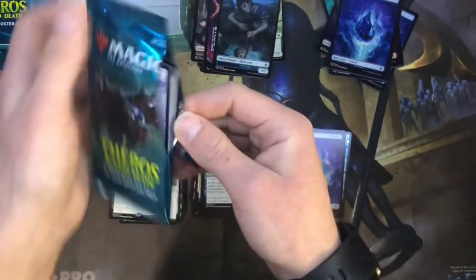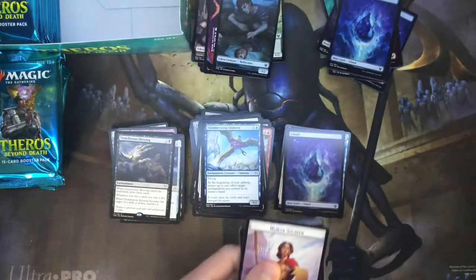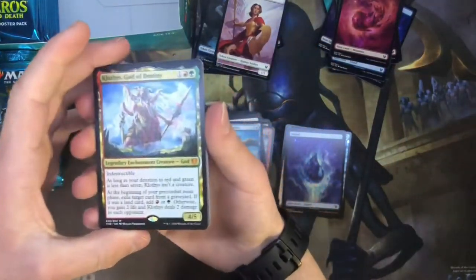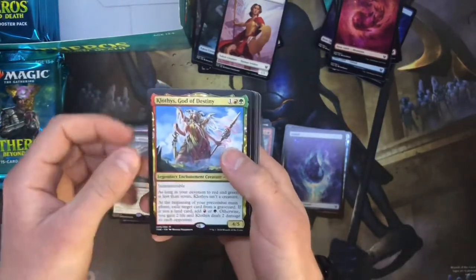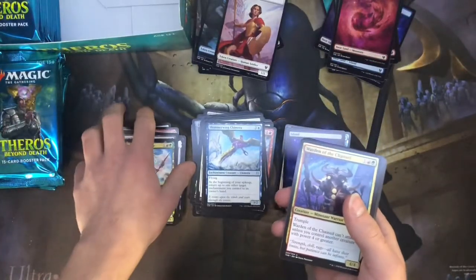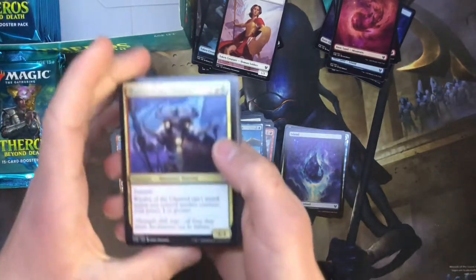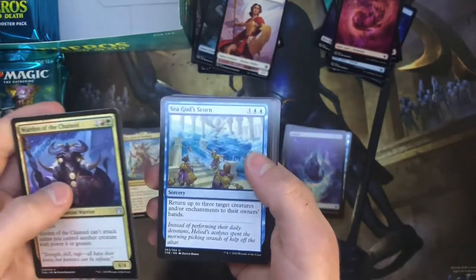Next pack — I want to know down in the comments below: what is your favorite card from this new set? I'm really interested to see. There it is — Klothys, God of Destiny! I didn't say it at the beginning, but I was really hoping we pulled at least two gods. Now I hope we get a Thassa as well because I've almost got all of them. I'd also like a Purphoros, Warden of the Chain. We got a Fateful End and a Sea God's Scorn.